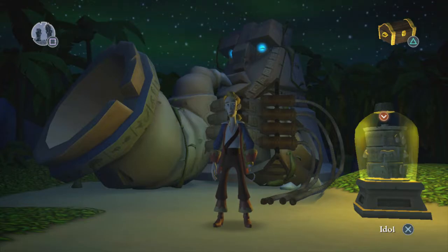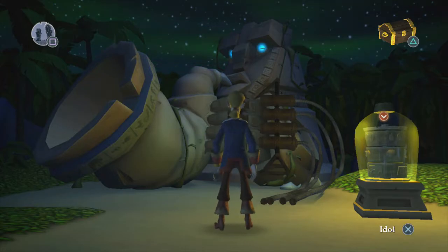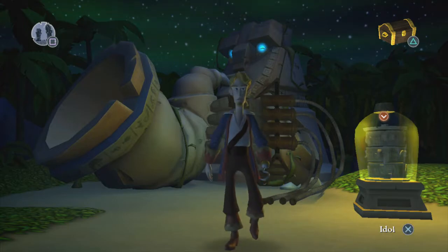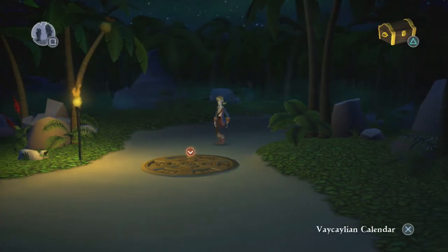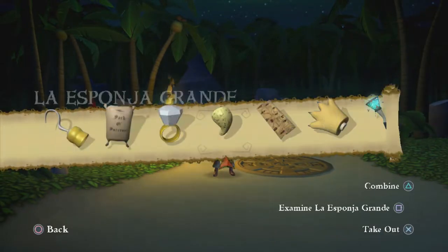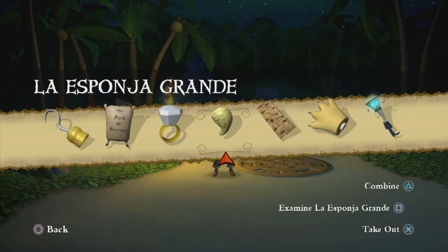Hi everybody, welcome back to Tales of Monkey Island for more point-and-click adventure game action. We are right back where we left off by the wind control device on Flotsam Island. We're trying to figure out what to do next. I've been talking to some of you guys in the comments below the previous episodes and it seems I've got the wrong end of the stick with this puzzle. What we've got to do is use this to find each of the senses to feed the sponge.